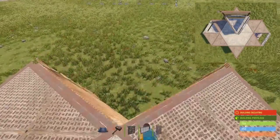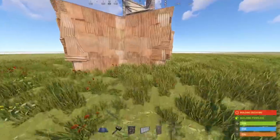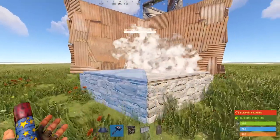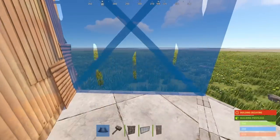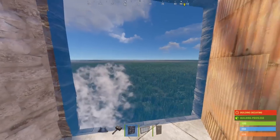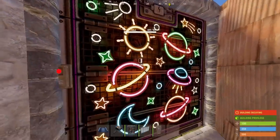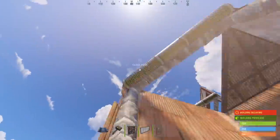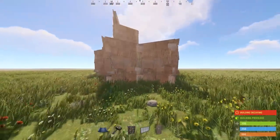Next we need to expand the footprint on the left-hand and right-hand side of the entrance. On this side we're going to build the bedroom — the bedroom must go on this side for optimal raid cost. To place the bed in here, the garage door needs to be backwards and you can leave the roof open for now. Now on the opposite side we're going to build the entrance to the base.